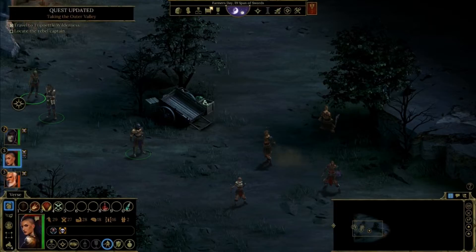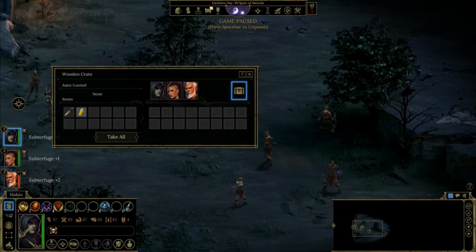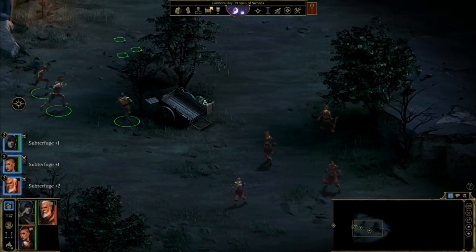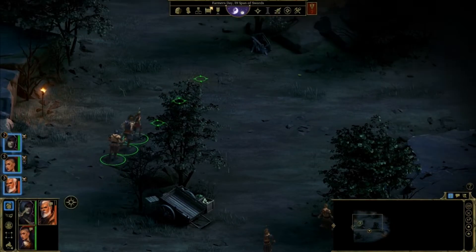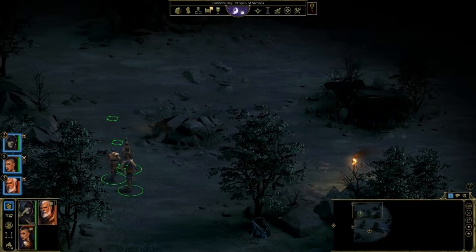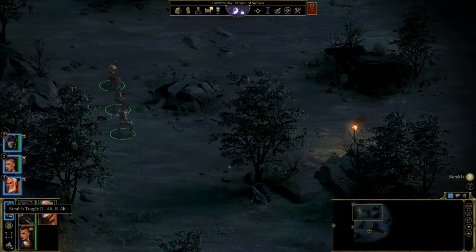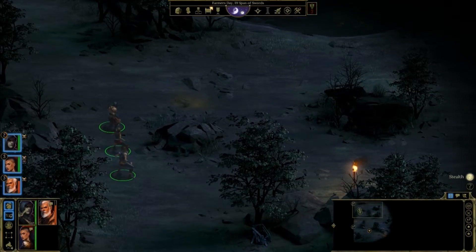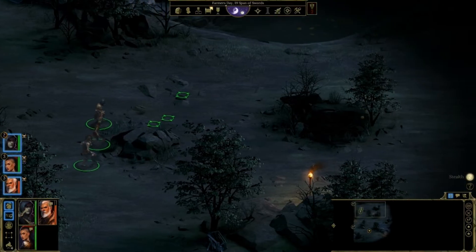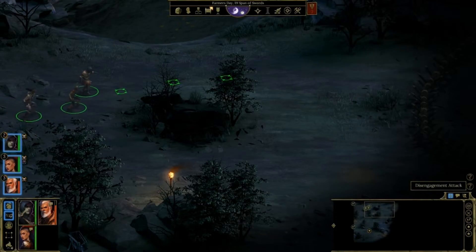So we do have something we can loot. We're going to go a different route this time, and we're going to sneak. By using the stealth button on the left here, or by pushing Alt on the keyboard, we can go into a stealth mode which is based off of our subterfuge skill, and it allows us a better chance of sneaking up on enemies.